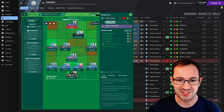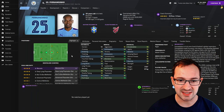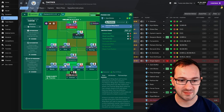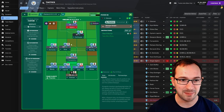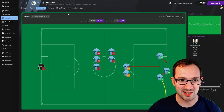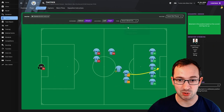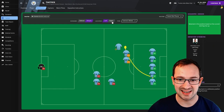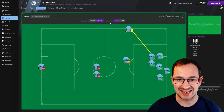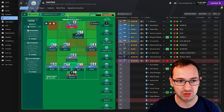So the positions are: advanced forward, shadow striker, winger left, winger right, central midfielder, defensive midfielder, inverted wing back left, inverted wing back right, central defender left, central defender right, and the sweeper keeper. Set piece instructions — corners defending right and left, attacking left and right. Free kick defending right and left, attacking left and right. Small chance shot right and left, wide left and right, and deep right and left. Throwing instructions — defending right and left, attacking left and right. It's the long throw-ins — the deadly ones.